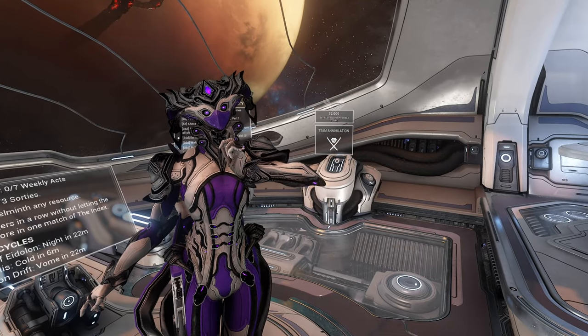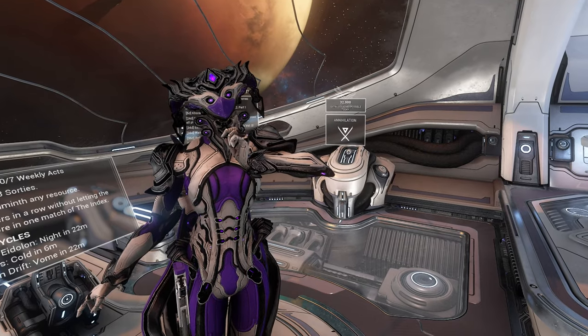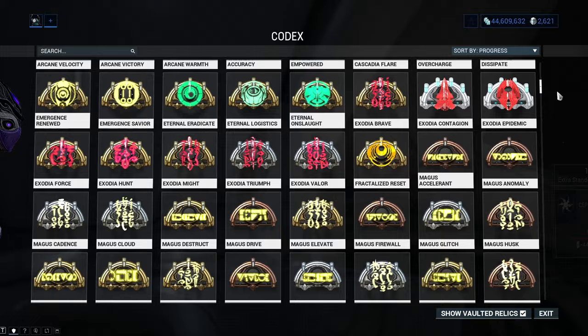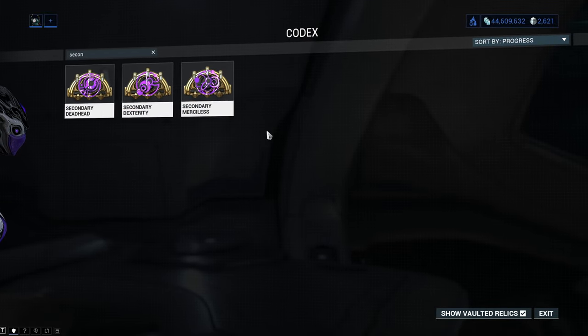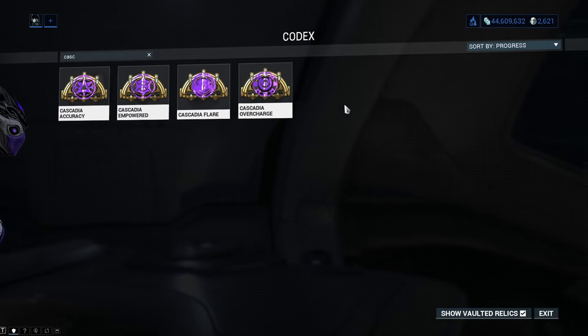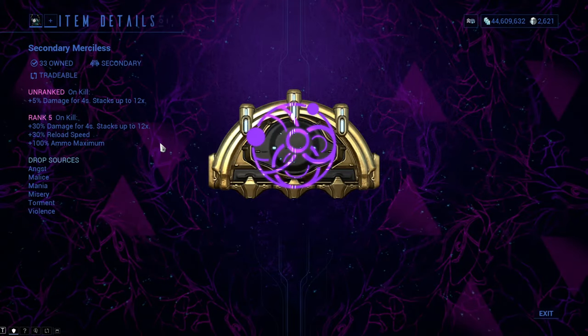Hello everyone, my name is Squad and welcome to a video that will cover every single arcane that you can put on your secondary weapon. In total you can collect 7 secondary weapon arcanes: 3 of them are secondary weapon arcanes and 4 of them are Cascadia secondary weapon arcanes. The arcanes obviously vary in effect and also where you get them.